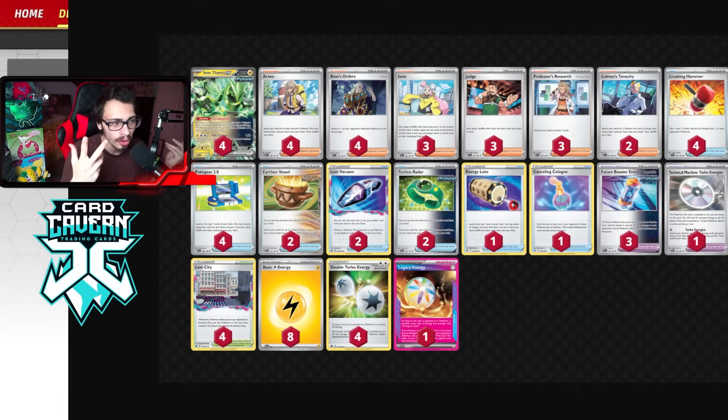Here is the list for the deck - pretty straightforward from past Iron Thorns lists. We're playing Legacy Energy - by far the best A-Spec for the deck. I really like the Double Vacuum, kind of want to play three Vacuum honestly. I've seen some Thorns lists play other tools like Bravery Charm or even a Handheld Fan. We're playing three Judge, three Iono - hand disruption is really good against decks like Charizard. If they do Klefki, you go Judge and knock out Klefki - not very good for them. We are playing the Double Colris - had to cut something for it, but it's such a useful card it's worth playing two copies.